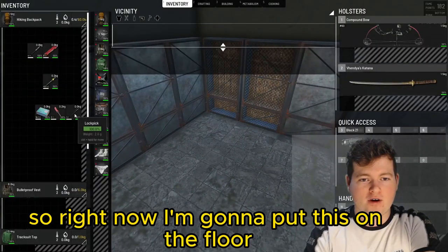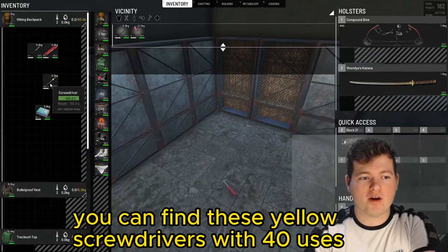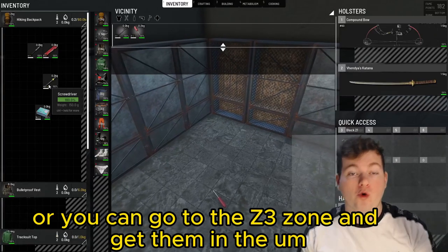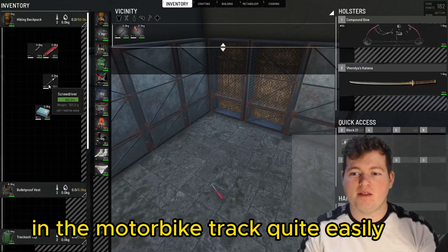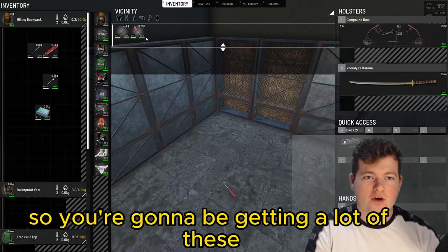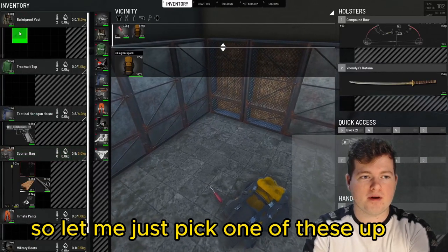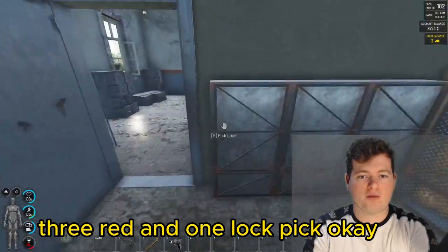So right now I'm going to put this screwdriver on the floor. You can find these yellow screwdrivers with 40 uses randomly around everywhere, or you can go to the Z3 zone and get them at the motorbike track quite easily. But they're quite rare generally, so you're going to be getting a lot of these red screwdrivers.